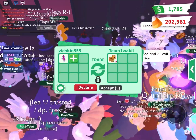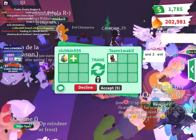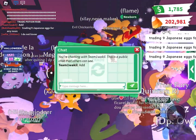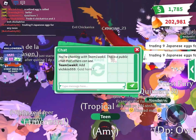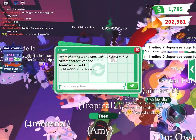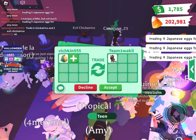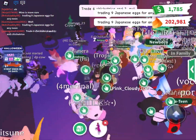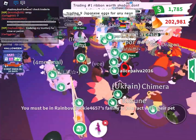Maybe I'll move the fossil leg. Let me offer just the fossil leg and see what he offers me. I want to try to get two legendaries for this ride potion.